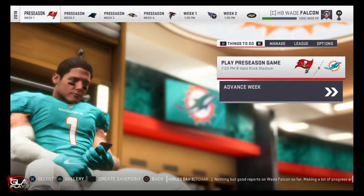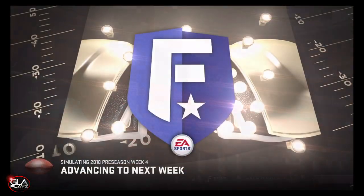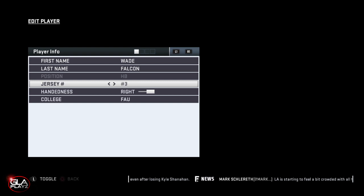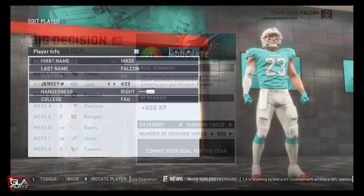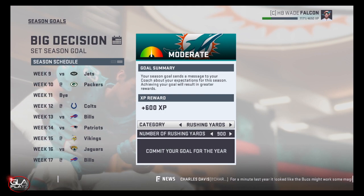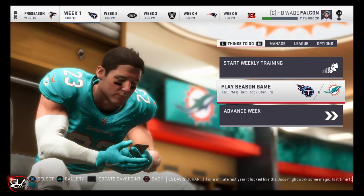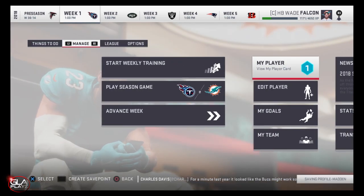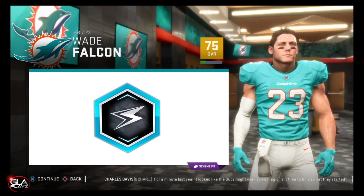We're at week one of the preseason — going to simulate it a little bit forward just to get to the end. We're going to change Wade's number to 23 and set his goals for 900 yards this season, something easy I think he can hit especially for his first season. Going to go ahead and do an upgrade for the elusive back skill upgrade as well.